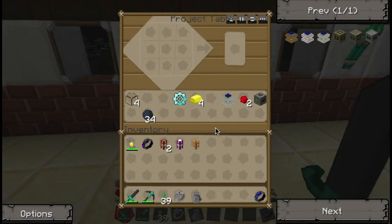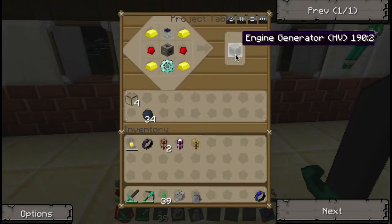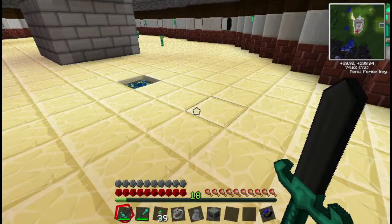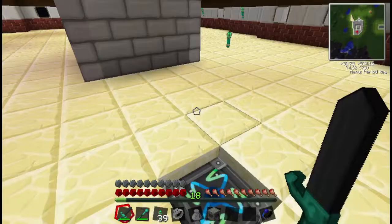So we're back and we're going to go ahead and assemble this. Combustion on the top, diamond at the bottom, HP solar ray in the middle, redstone on the sides, and gold ingots. And we have a high-voltage energy generator.